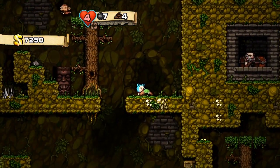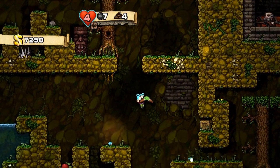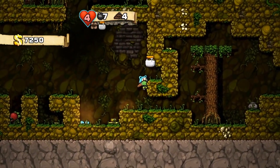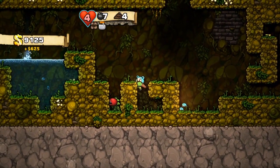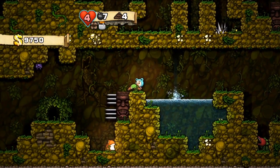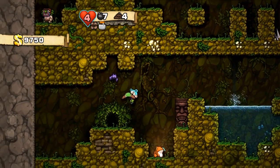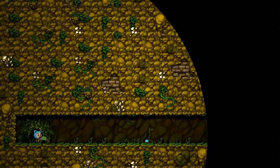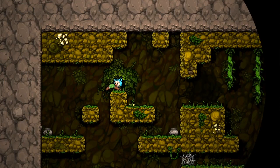Look at that fucking monkey up there — smug-ass bitch. Get the goo. Paste in a box. Cum jar. Those frogs are suicidal and will blow themselves up. Yeah, they're pretty dumb. The bad guys in Spelunky aren't exactly too smart.